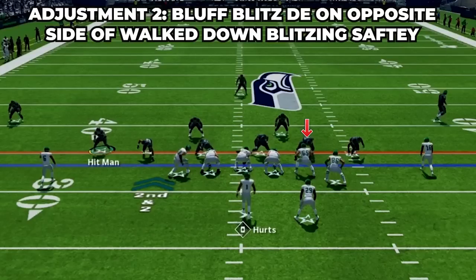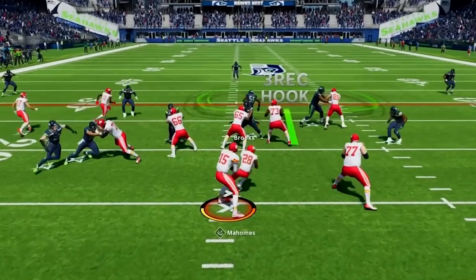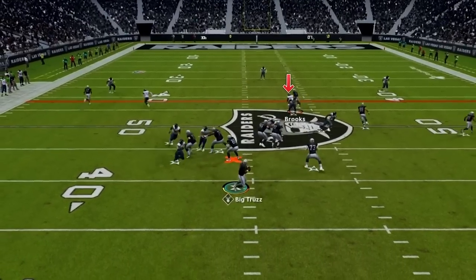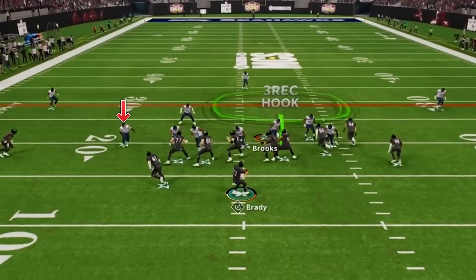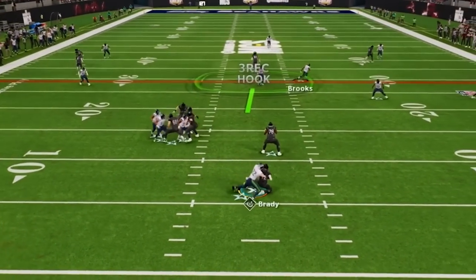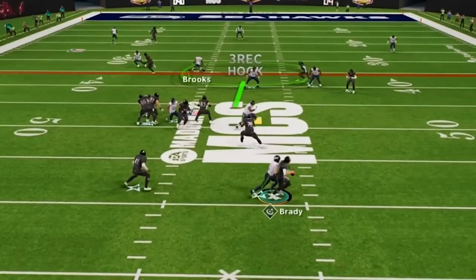Take the linebacker in the three-receiver hook and walk him down about one step — that's the whole setup. This gives us solid coverage over the middle with multiple hooks taking away the easy options. As a user, we know the blitz will bring the heat and they'll get the ball out quick, so be super aggressive over the middle and jump anything breaking open. If they send everyone out on routes, the safety will come free off the edge every time. This pairs powerfully with cross man coverage — when you mix in this blitz you'll catch them off guard and rack up a ton of sacks.